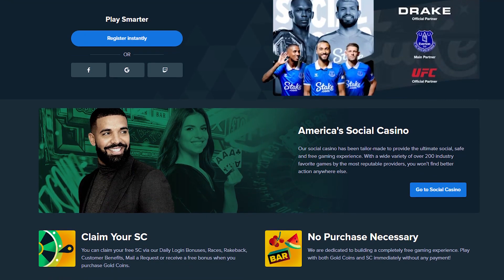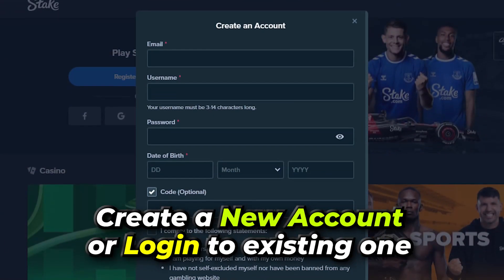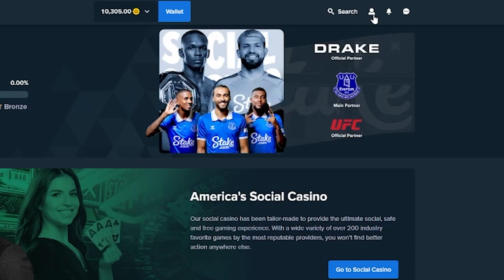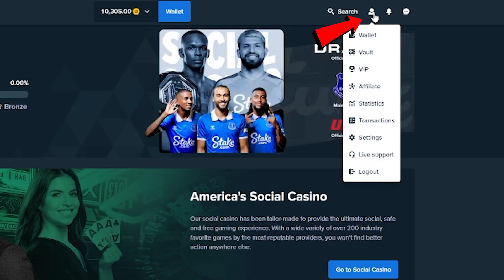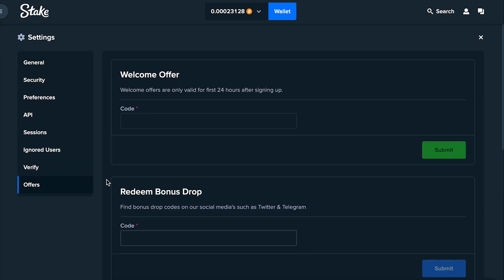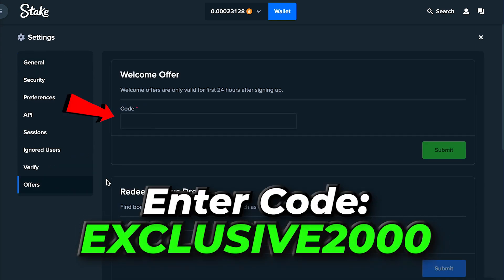To activate the code, simply follow these steps. First, either create a new account or log in to your existing one. Then click on the user icon located in the upper right-hand corner and select Settings. Navigate to the Offers section, then click on Use Code and enter EXCLUSIVE2000.